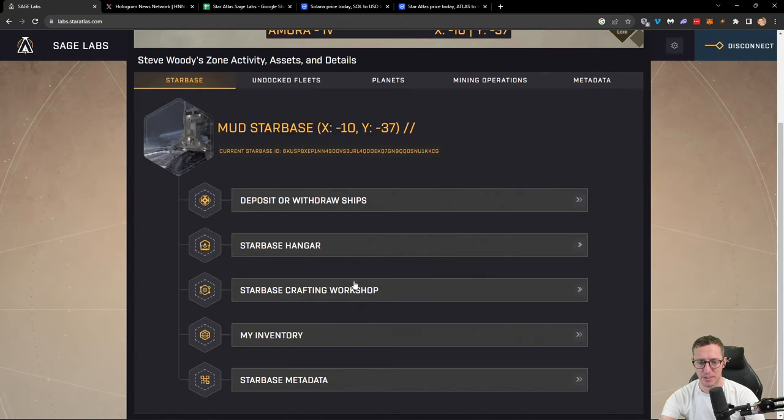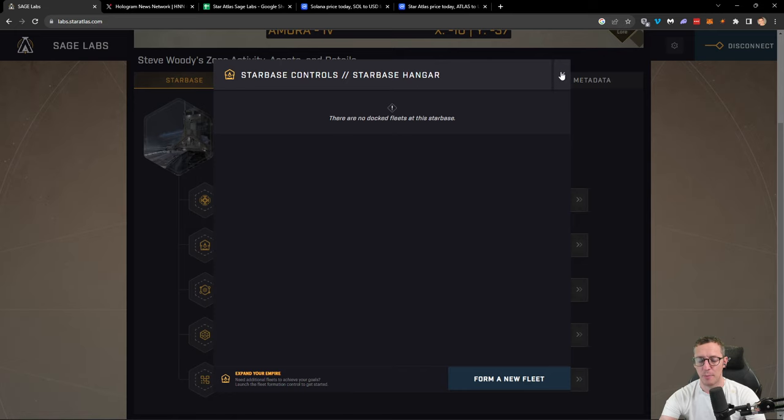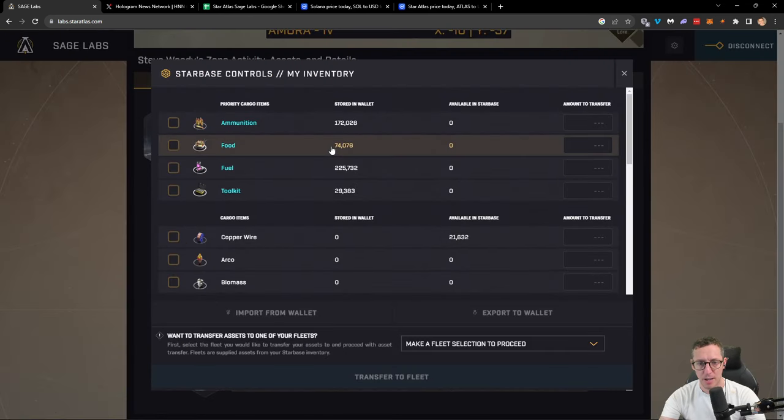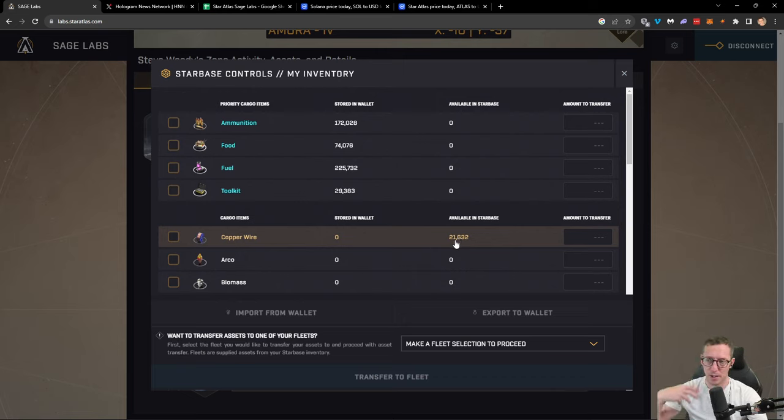Once we've got our fleet, we would then add fuel and ammo. In order to do that we go to inventory, and from our wallet we can put them into our Starbase. In my Starbase I currently have some copper wire. What happened is I sent out my fleet, they went and mined copper ore from the asteroids, I then crafted that copper ore into copper, and then crafted that copper into copper wire. Anything that's in my wallet I can send across.